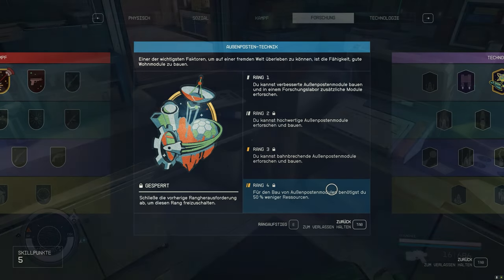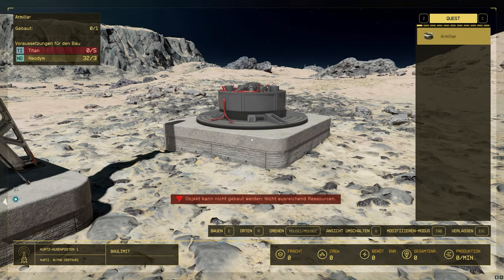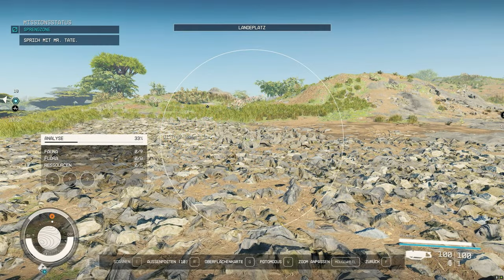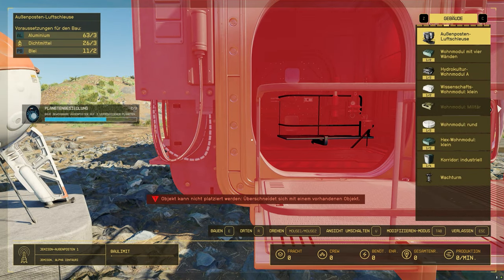The next tip shows how to level outpost technology as quickly as possible. To build an outpost on Venus or other more hostile planets, you need a high level. It is enough if you build an airlock — this way you can meet the challenges with different outposts on different planets. You get the materials back when you tear down the outpost.